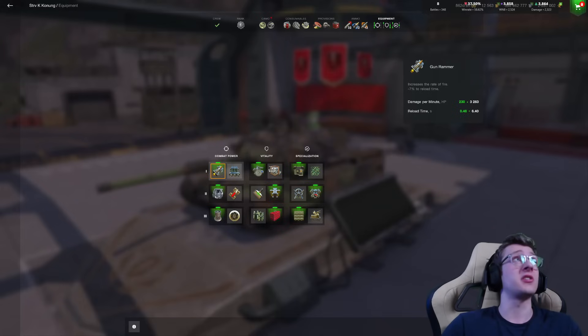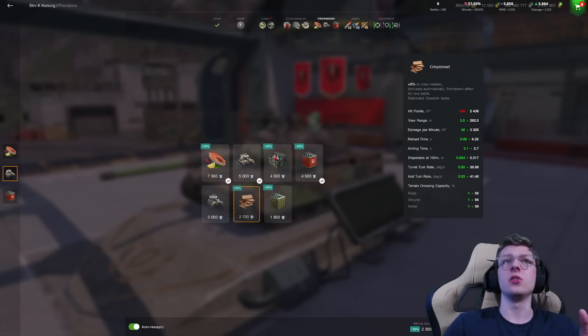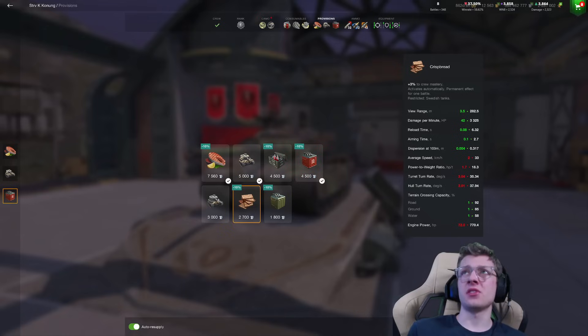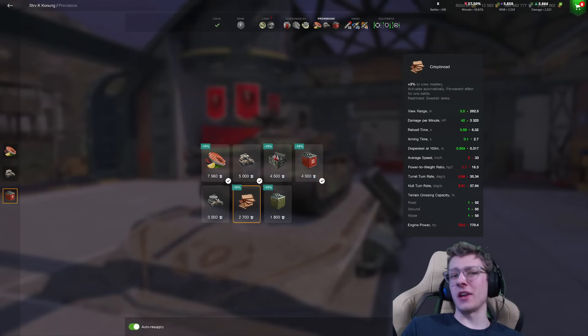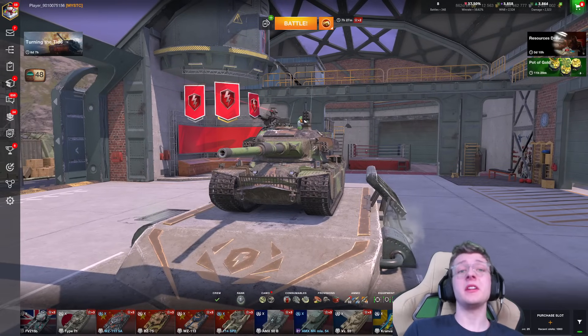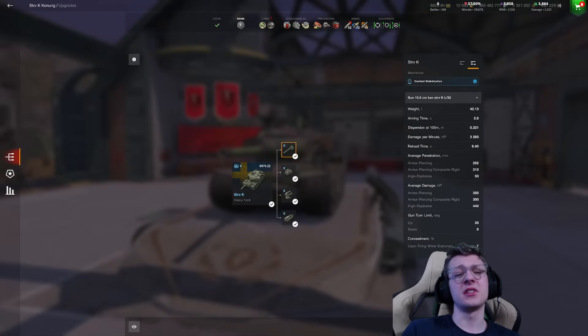That's still a pretty solid chunk of damage output. You can actually make it a little bit higher by running double food, which gives you an additional 42, at a total of 3,325. However, I don't really feel like that's necessary when you also have the ability to get enhanced sandbags and get a lot of HP at 2,576. The Stridsvagn has great DPM and a pretty solid gun in terms of accuracy, however it does fall apart in the penetration department — only 310mm is obviously not enough to cut through really anything when it comes to heavily armored vehicles.